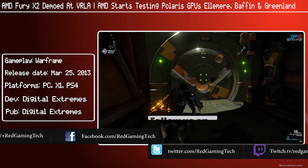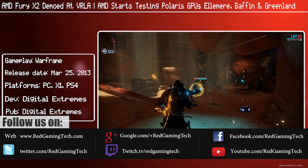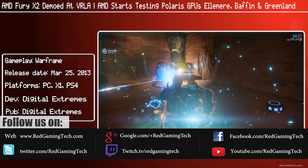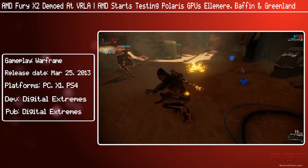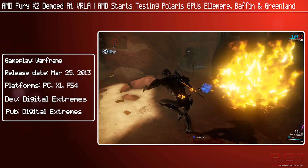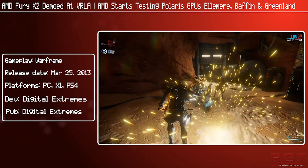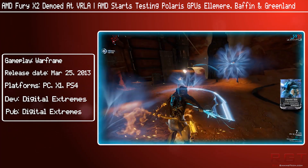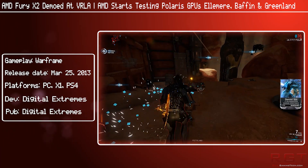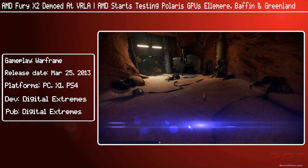Ladies and gentlemen, this is Game Intercom Video. We're going to be discussing AMD's graphics card solutions because a couple of pieces of news have popped up and are doing rounds on the internet. The first is the Fury X2, which AMD supposedly put back because they were waiting for some announcements regarding VR, and now of course things like the Oculus Rift have popped up. We'll talk about the specifications of the card in just a moment.